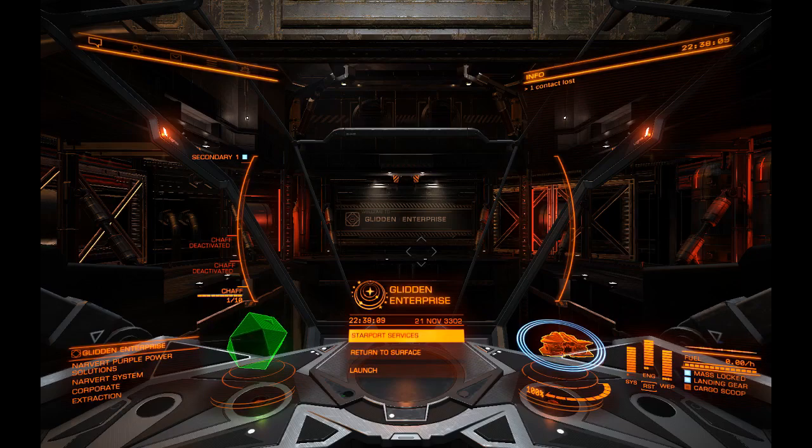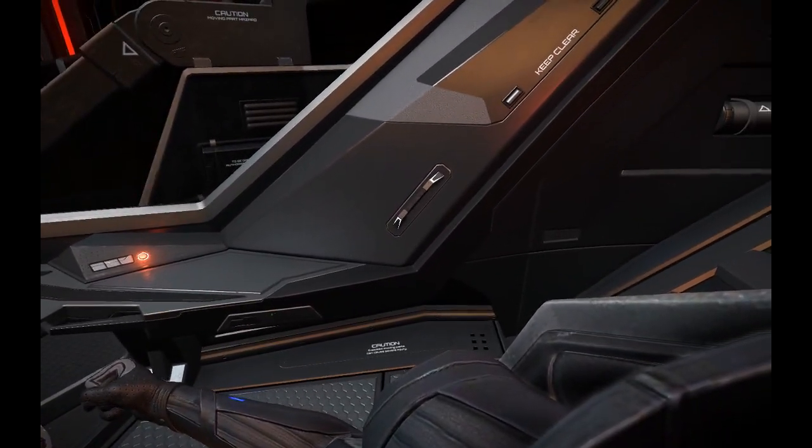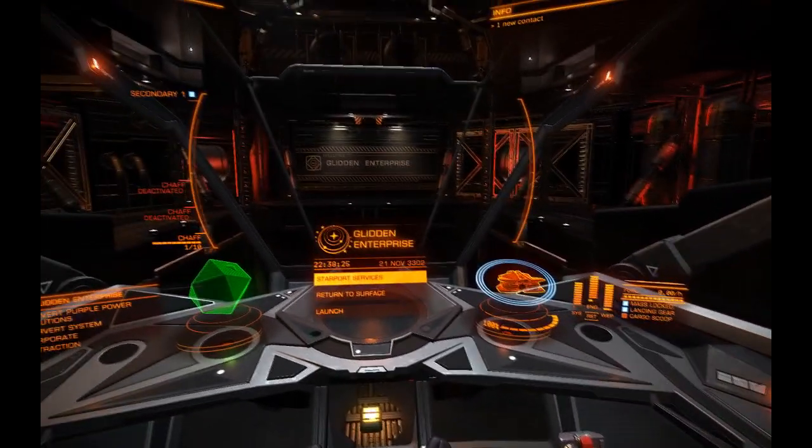Hey guys, how's it going? This is YourSpark. We're back here in Elite Dangerous on another build guide. Right now I'm here in Glenn Enterprise, one of my home systems, and I'm in a Vulture — a very interesting ship that I kind of have mixed feelings about and somewhat like.